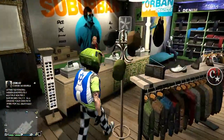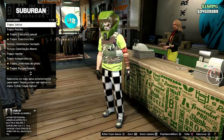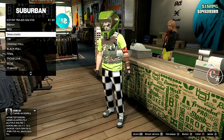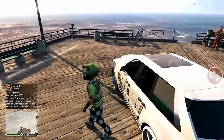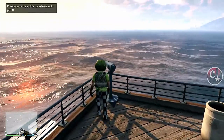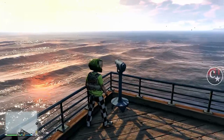Feito isso, a gente vai em uma loja de roupas para estar salvando. Salve em qualquer slot. Eu não fiz o teste de cancelar o CPF do personagem, mas enfim, eu já vou salvá-lo em outro traje para garantir que nada dará errado. Então eu venho na praia, no telescópio, faço bug aqui para salvar.